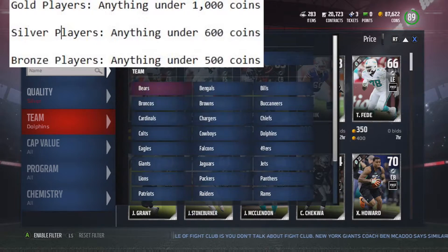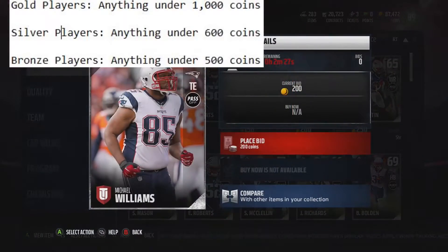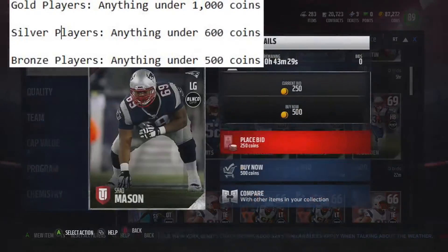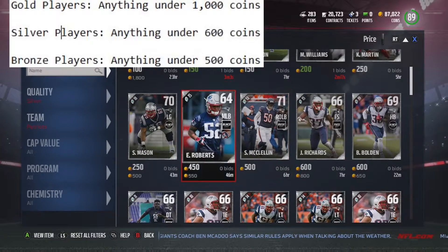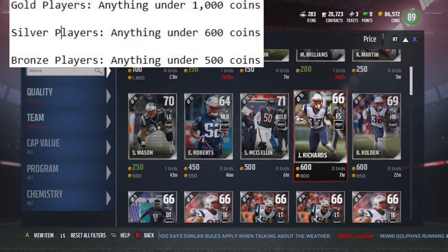Let's go look at the Patriots and see how they're doing with these cards. Now you got some 3 minutes left, no one's put a bid on him, no one's put a bid on this guy either — we got some mad snipes here guys. These are nice. And then this guy you're going to put 250 on. The silver and bronze players — no one's going to be really searching the marketplace right now for them.